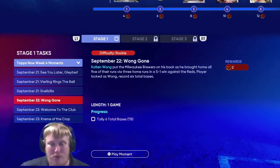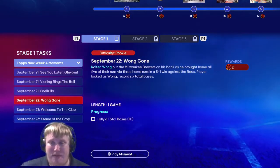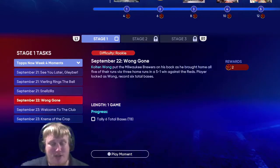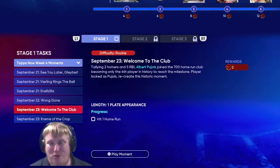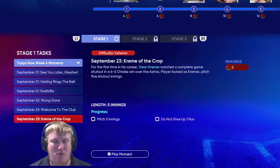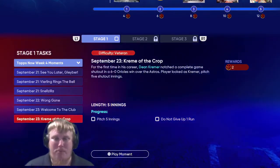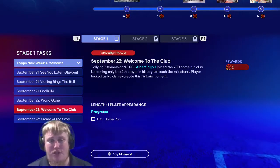Colton Wong for the Brewers needs to total six bases - he brought in all five of the runs with three home runs against the Reds, so you've got to total six bases in this fourth moment. Albert Pujols joined the 700 home run club, and you need to recreate this moment and hit that home run with Pujols in the fifth moment. And last but not least, Dean Kramer - you're going to be player locked, you've got to pitch five shutout innings without giving up a run. Those are your six moments.